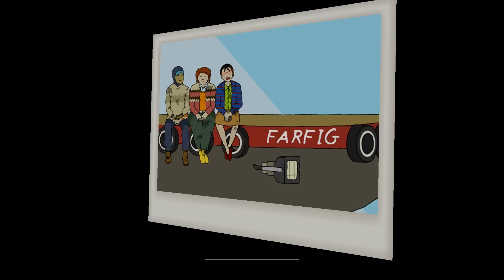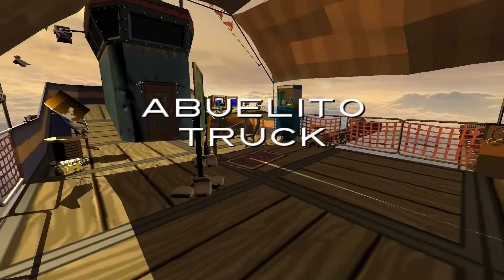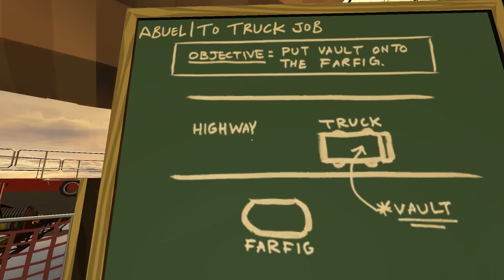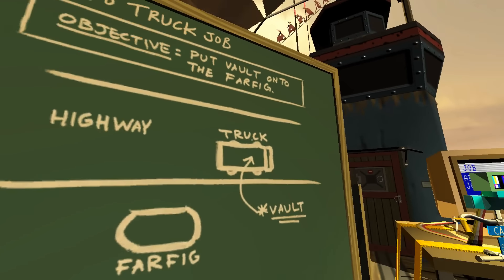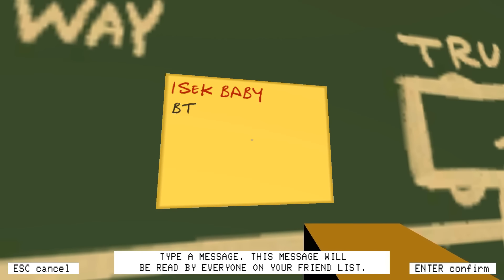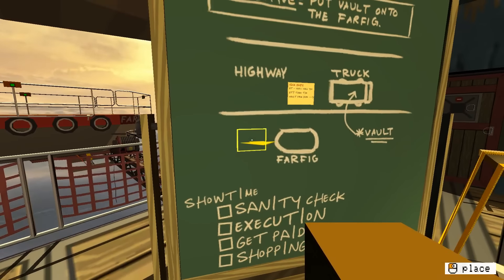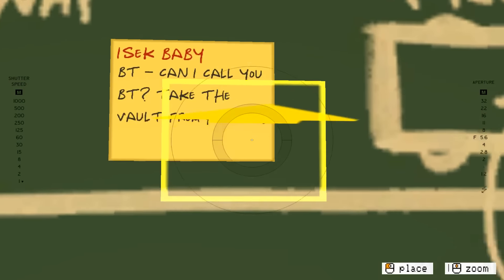This is just like we did that college road trip. Only our car wasn't called Farfig, it was called the Rust Bucket. Abuelito Truck Job. Don't get one of those in the red light district - you might not come back the same person. Objective: put the vault onto the Farfig. Highway, truck, vault, Farfig. Couldn't have drawn this diagram better myself. We've got to get the vault from here to here. Bear Taffy, you hear that? BT - can I call you BT? Take the vault from here, enter, blink, and apply it to here.